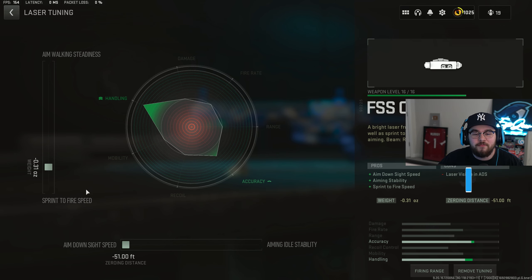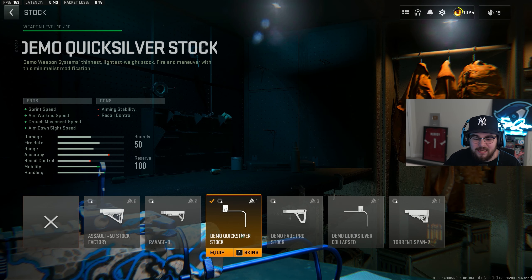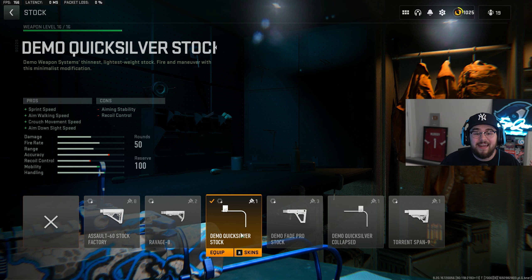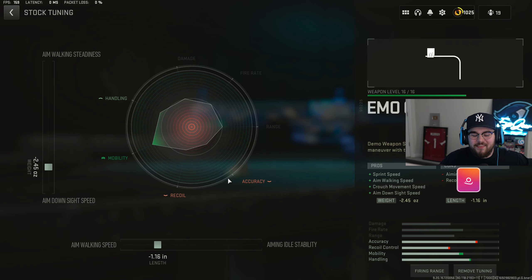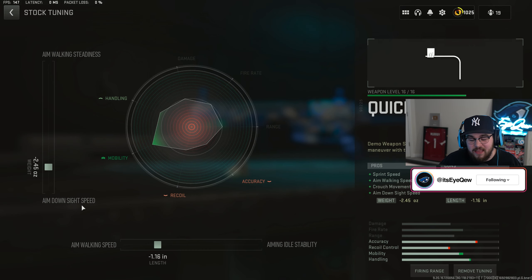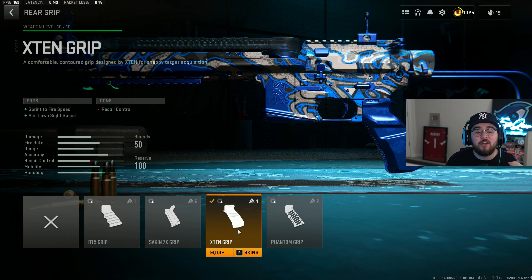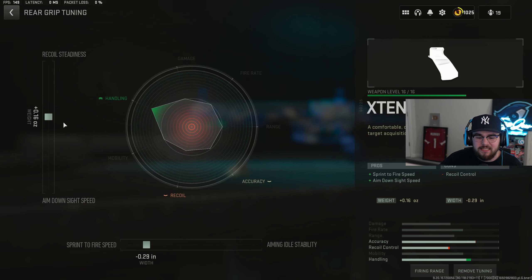For the tuning on the laser I completely maxed it out for ADS speed and did negative 0.31 for sprint-to-fire speed. We're also tossing on the Demo Quicksilver stock giving you guys sprint speed, aim walking speed, crouch movement speed, and ADS speed — making you faster in every possible way. For the tuning on the stock I did negative 2.45 for ADS speed and negative 1.16 for aim walking speed. Then mixing in the X10 grip for the rear grip giving you guys even more sprint-to-fire speed and ADS speed.